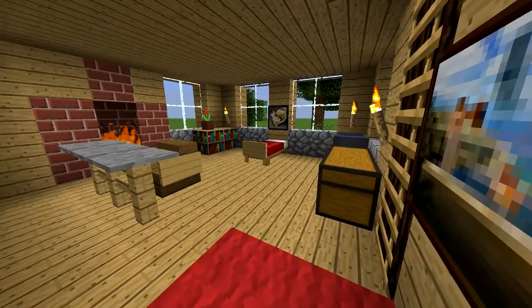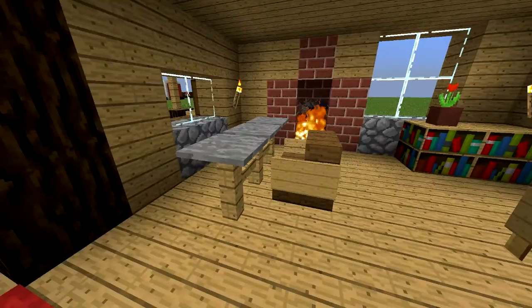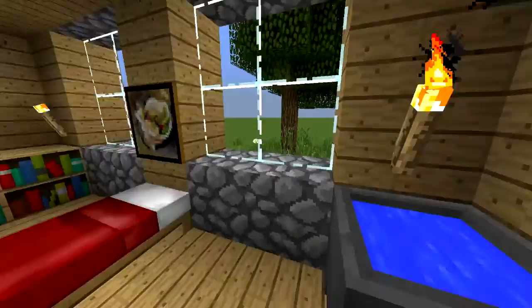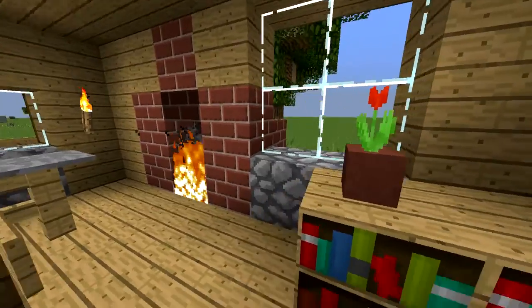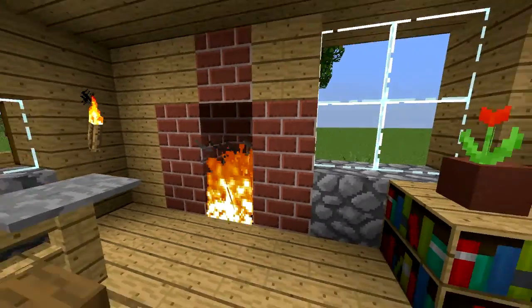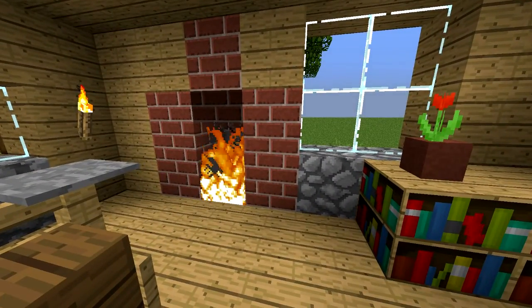This is the entire room from the door. We've got our little desk right there, our bed, some chests, and a cauldron to wash yourself. There are also some bookcases to read, a nice flower pot, and the fireplace right here.